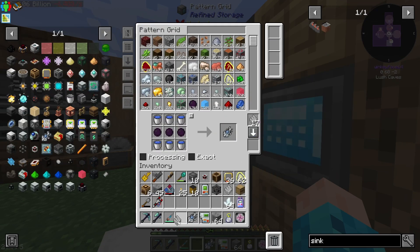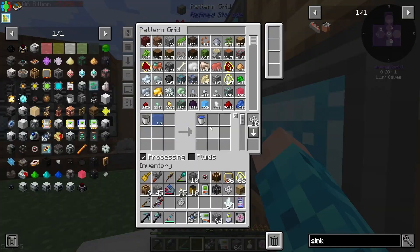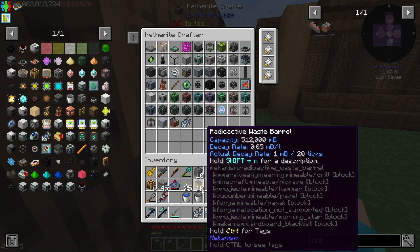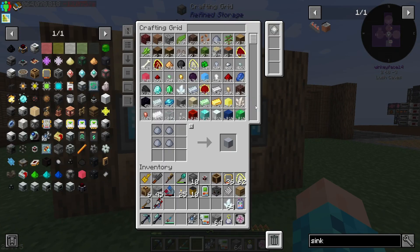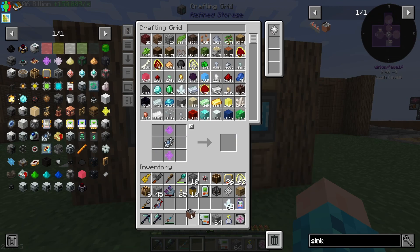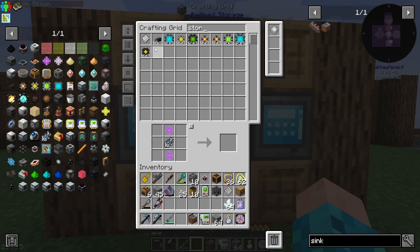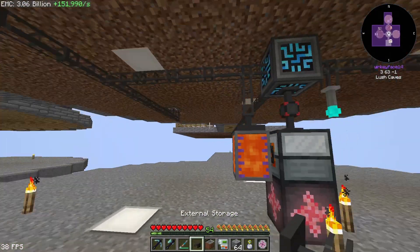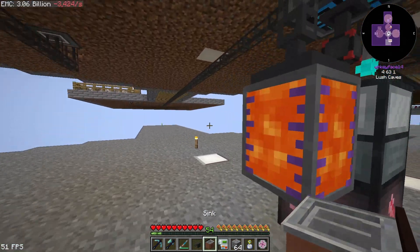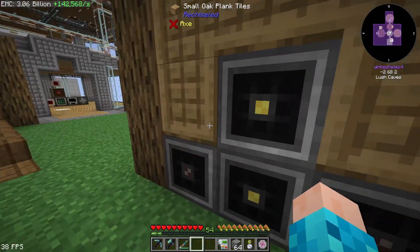We're going to have the recipe for these two set up. We should probably have a recipe for the bucket because we don't have one — which is insane. We should be able to craft it relatively quickly. There's one. Nice. Now that we have this, we need the storage again. I'm going to have an external storage right here. I'm just going to put that there — fluid. Nice. We should be able to make another sink.